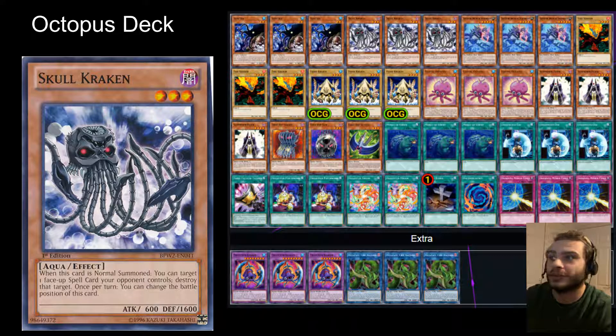The main non-fusion boss monster is this Sub-terror Behemoth. It looks pretty cool, I'd say. I'm not quite sure how krakeny it really is — it looks more like a fish. But I'm running with it at this point in time.